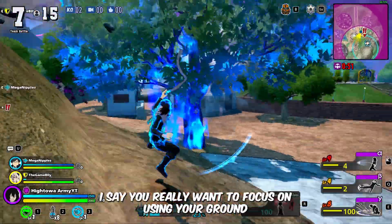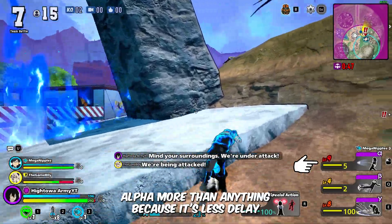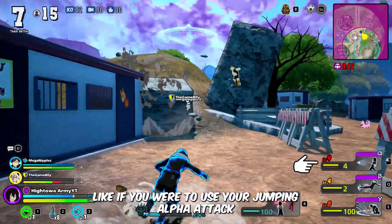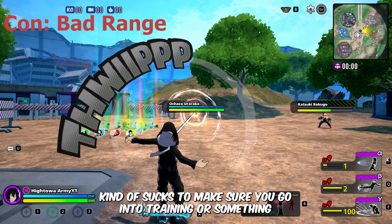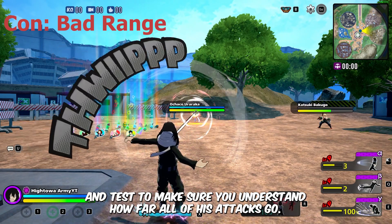When playing offensively, you really want to focus on using your ground alpha more than anything because it has less delay and significantly less chance that you'll be punished. If you use your jumping alpha, you pull yourself into the opponent, making it more likely you'll get attacked. Another con is that the range of all his skills kind of sucks, so make sure you go into training to test and understand how far all of his attacks go.